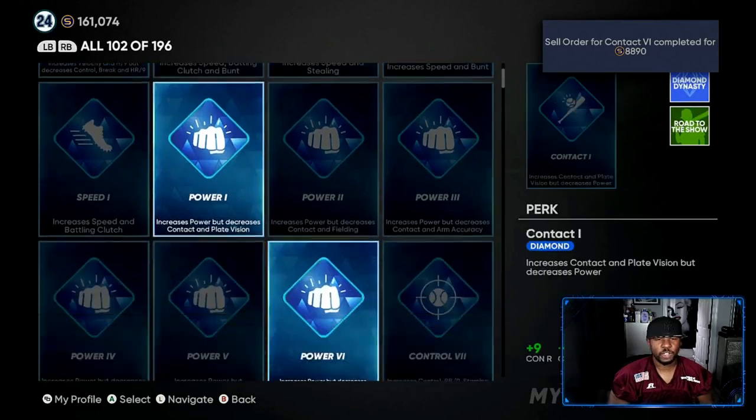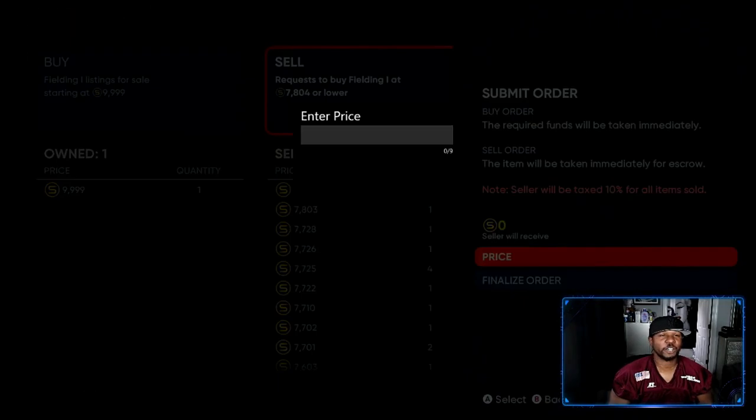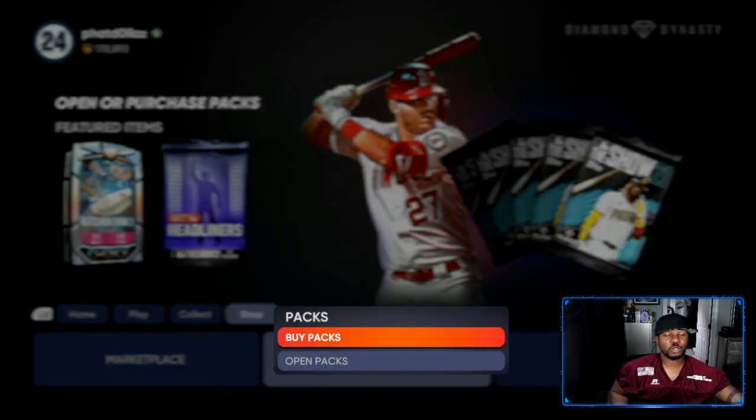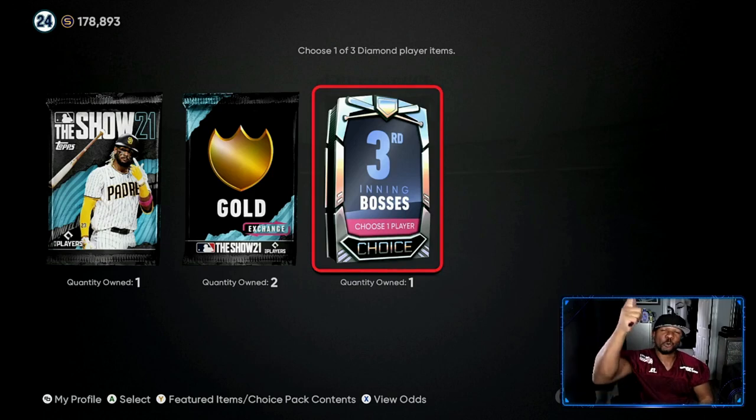We're going to sell this one at 10,000 and we've still got a couple more left — fielding one and fielding six, which we want to keep. These are all free stubs and this is going to help you get the players that you want. In the top left corner, we are up to 178,893 stubs. Also in our packs, we got the third inning boss. I've been starting on the exchanges — we have another 85,000 to 95,000 stubs right here with the third inning boss. I'm holding them for when the next inning gets closer and they're going to skyrocket, just like the Venezuela card did earlier in the year. Comment down below Xbox or PlayStation — I'm going to pick a winner on Thursday. Road to 10K, let's go!